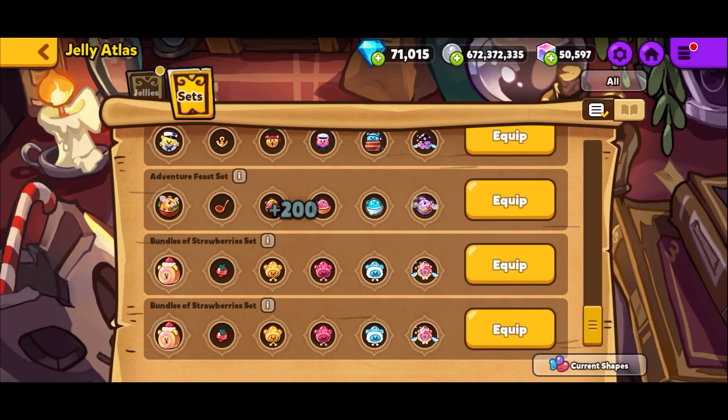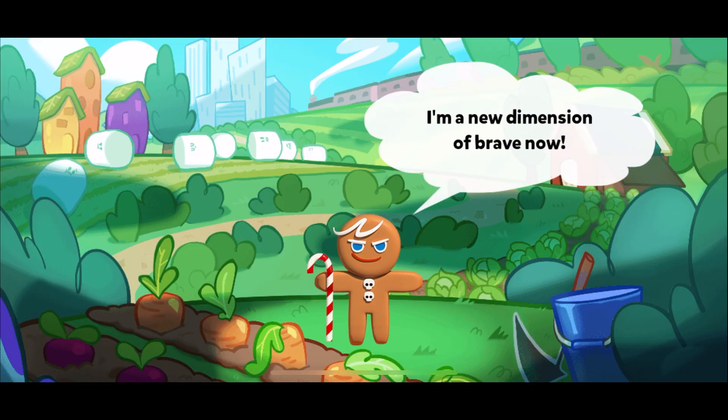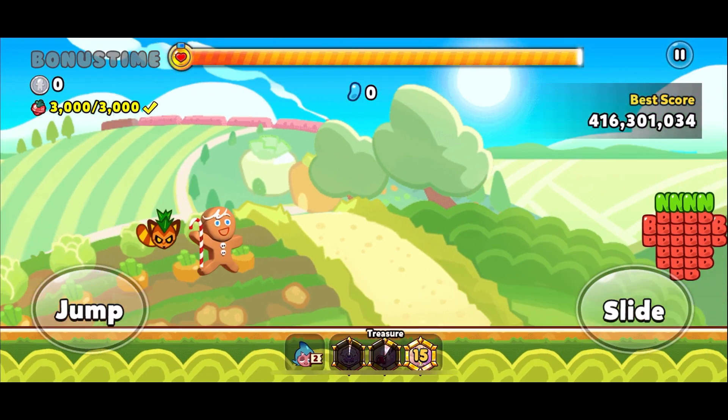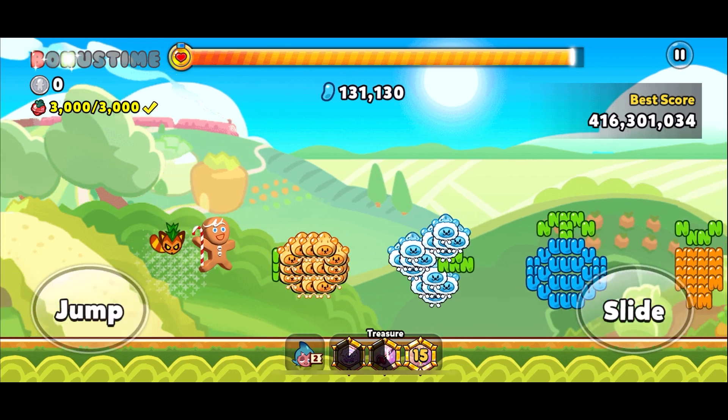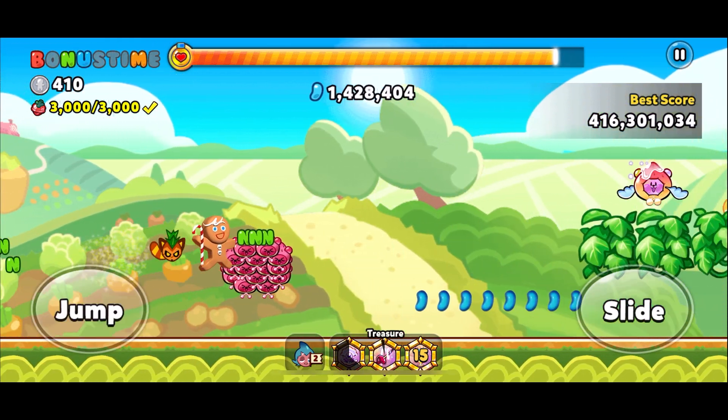There's not really too much to talk about. You have to have a DevPlay account for it — you have to link it. If you don't have a DevPlay account, you better create one, because that's the only way you're going to get these jelly shapes. Alright, cool, until next time. Bye!